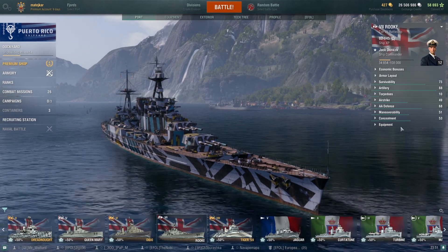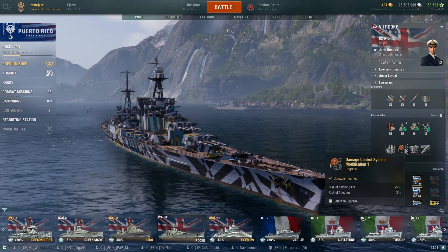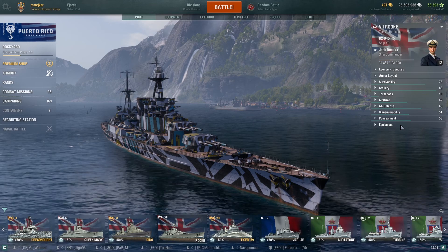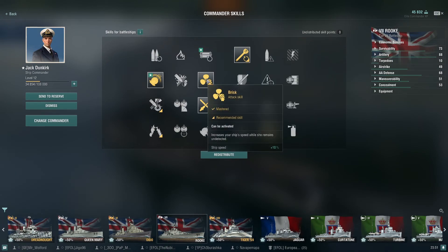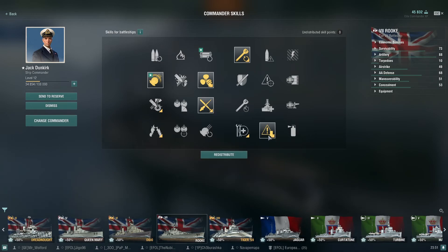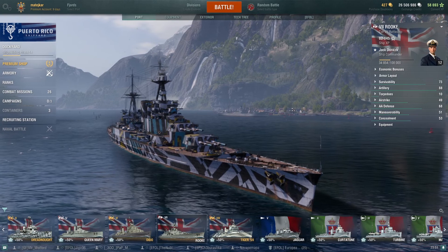So now for the equipment I'm using — I have mods, so I have it here. I'm using Main Armaments Mod 1, Damage Control Mod 1, Aiming Systems Mod 1, and Steering Gears Mod 1. Now I have a 12-point commander, Jack Dunkirk, and here I have Emergency Repair Specialist, Brisk — this is the first ship I used Brisk on and I did find it quite fun — Grease the Gears, Adrenaline Rush, and Concealment. So yeah, that's my short review of the Rook in port. Now I'll be opening up a replay, so see you there.